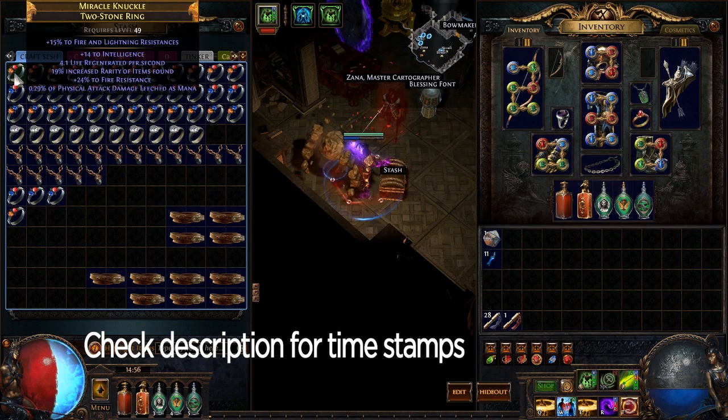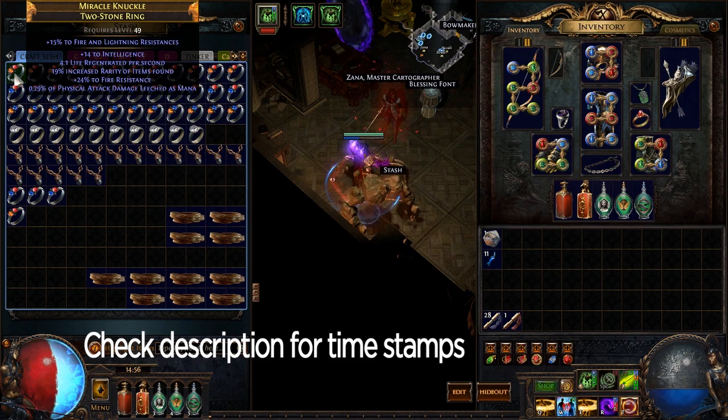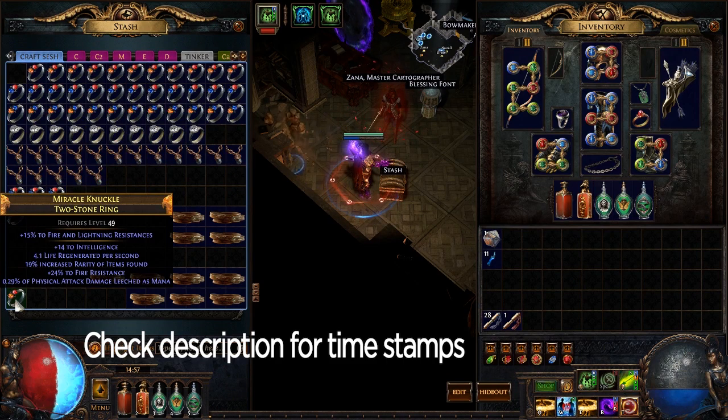First one — not very good. The primary stat is low. Like I said earlier, rarity could be either a prefix or a suffix, but in this case you can tell it's a prefix because both the life regen, the intelligence, and the resist are suffixes. But it's still really not that good. If you have a primary stat on a piece of jewelry you want it to be 30 plus so it can replace attribute points on the tree.